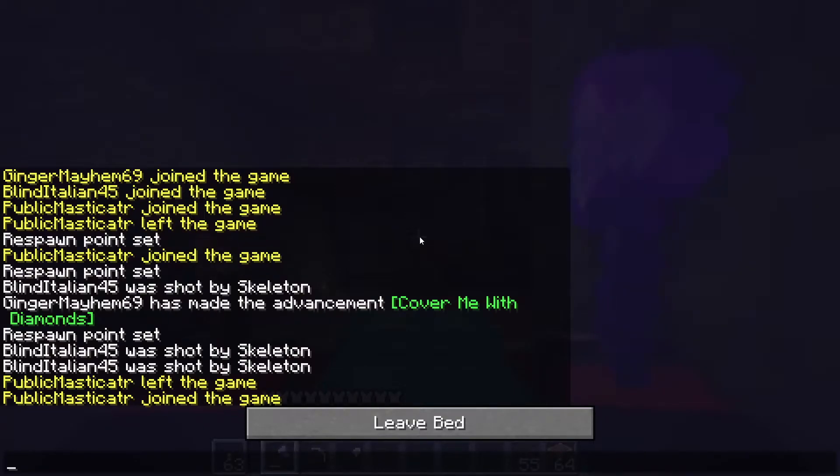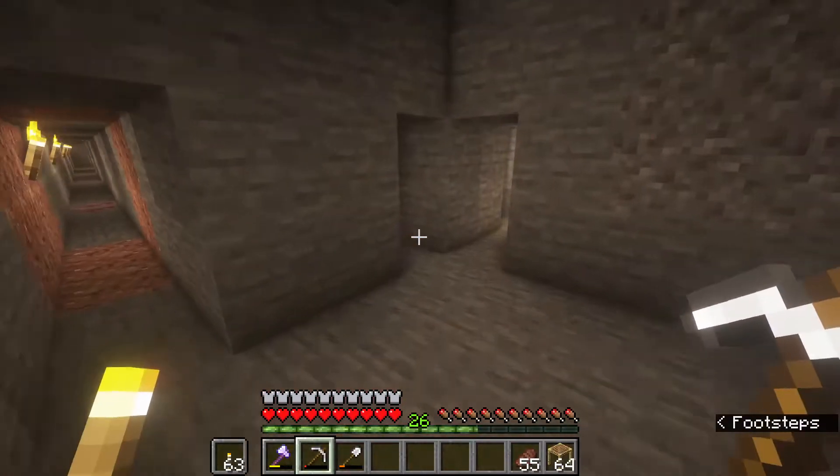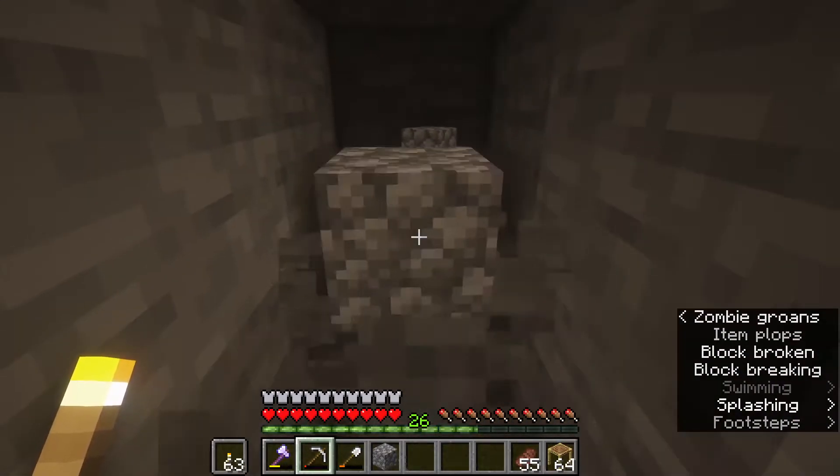It's fine - I'll go back to mine. I probably won't find any, but if I do I'll grab the Fortune pick and try to get Unbreaking 3. Then we can combine them together. Maybe I'll get Unbreaking 3 and Silk Touch, which would actually ruin that pick.